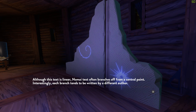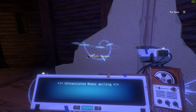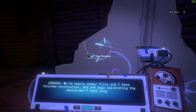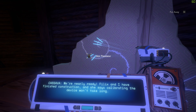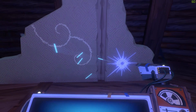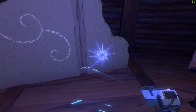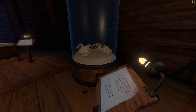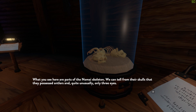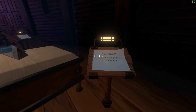Nomai text — although the text is linear, the Nomai often branch off from a central point, with each branch written by a different author. Translated: 'We're nearly ready. Felix and I have finished construction and she's calibrating the device — won't take long.' From Cassava. And then: 'The Attlerock's lack of atmosphere will make calibration simple. After all this time I'm thrilled to finally...' Parts of the Nomai skeleton show their skulls were quite unusual — they had only three eyes.